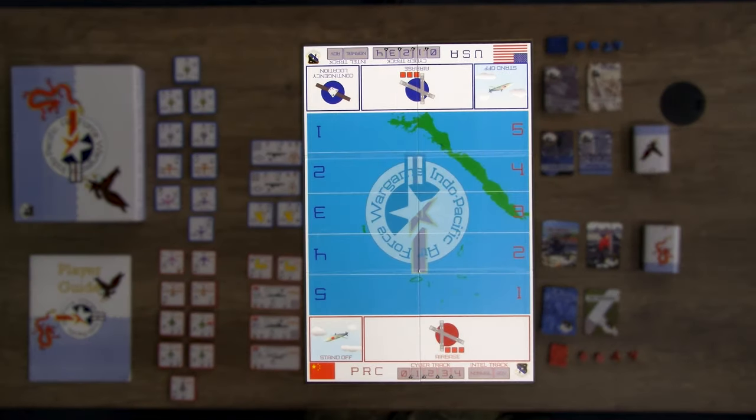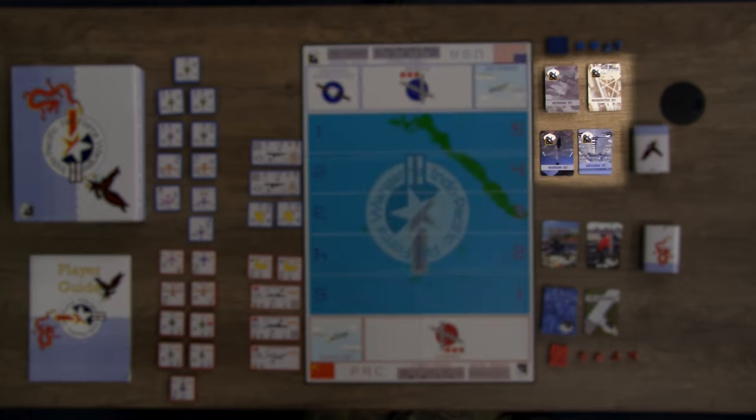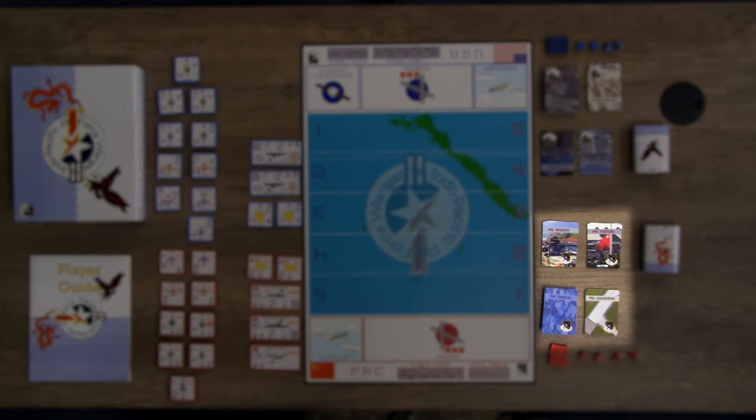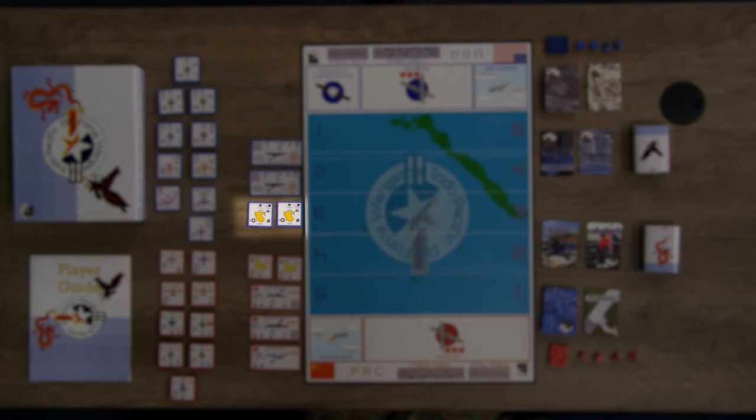First, you have one game board, 54 U.S. cards, 54 PRC cards, 30 blue U.S. Air Unit tokens, 2 blue U.S. Ground Unit tokens, and 2 blue U.S. Maritime Unit tokens.